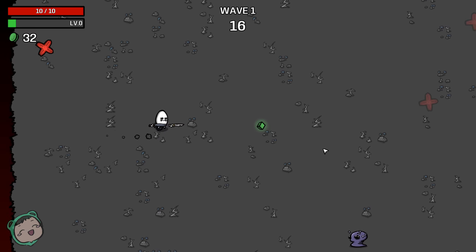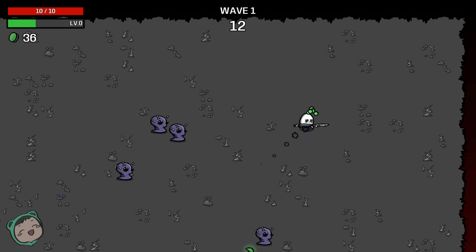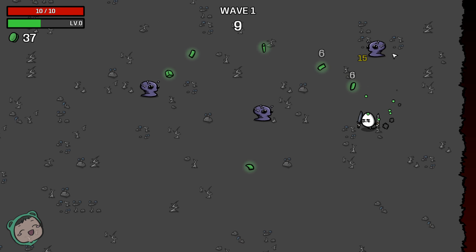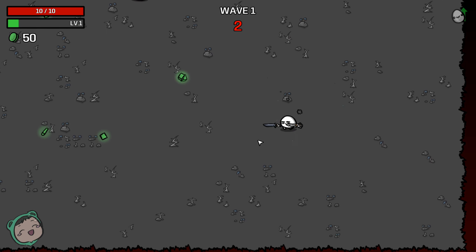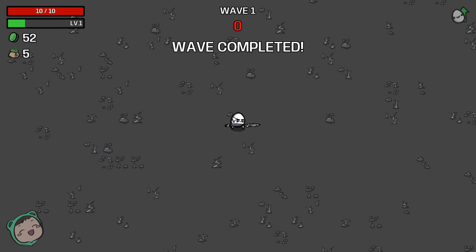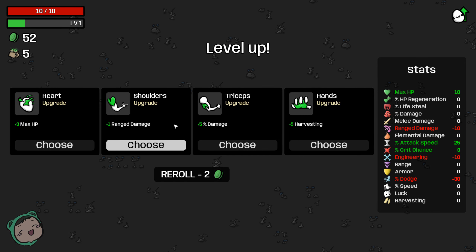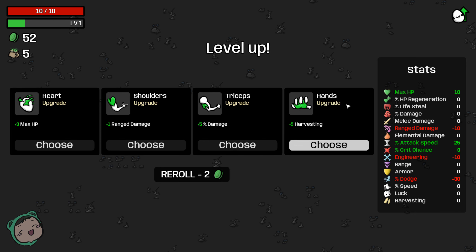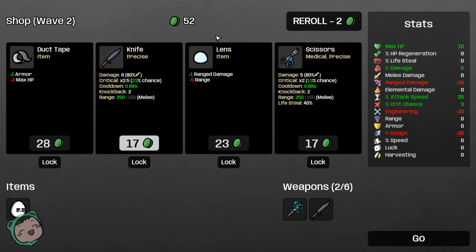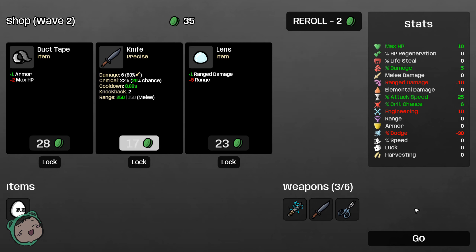Don't know what to expect, also don't know what builds are good. I think I saw the Spiffing Brit try to cheese this game at some point — that was interesting. I don't remember what build it was. So we got more range damage, no damage, harvesting, max HP. Let's choose damage. We have 50 money — a scissor seems good. We'll take that.